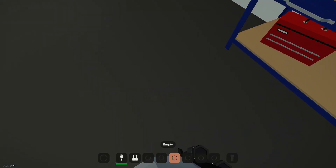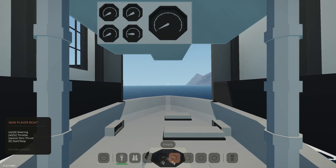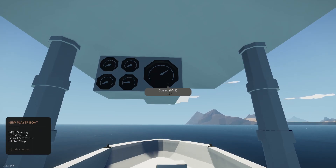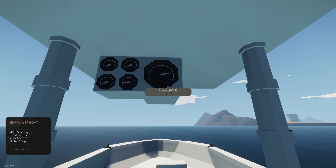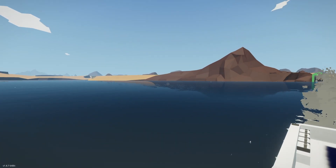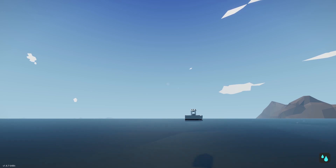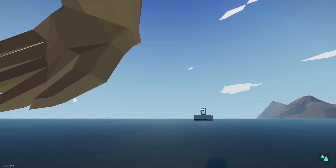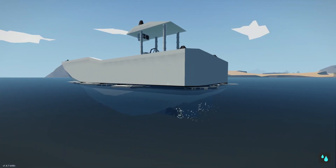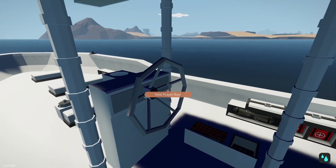Let's spawn it and test. We accelerate up to max speed and walk around the boat — everything is good. Then we fall off, and as you can see the smoke stops and the boat stops. This matches real-life boat systems: if you fall overboard, it stops the engines. In real life it would kill the engine; I prefer just zeroing the thrust, but either option works.